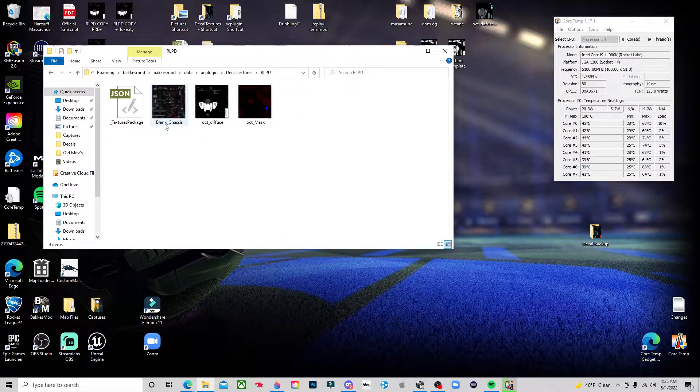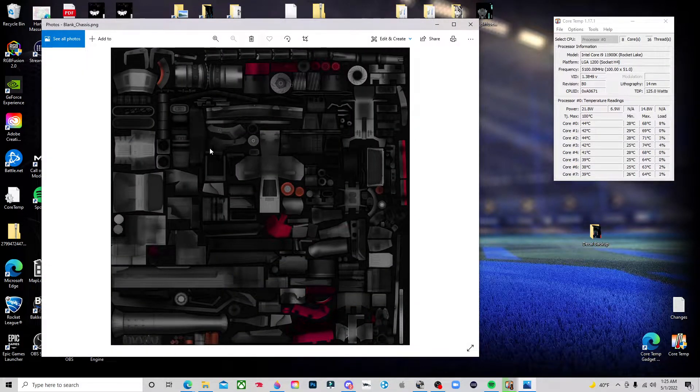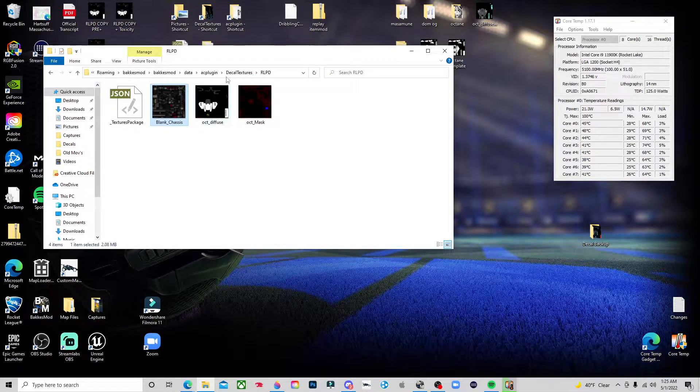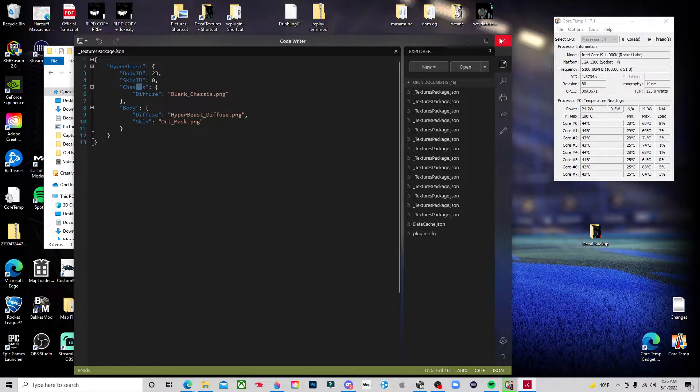For the chassis, I call it blank chassis because I took the hyperbeast chassis and updated the logos on it. Copy that one over to save some time. In the texture package, instead of hyperbeast chassis, update it to blank chassis — exactly what you want it to open. Save it. So now the texture package says oct mask for the skin and blank chassis for the chassis. Save each time.